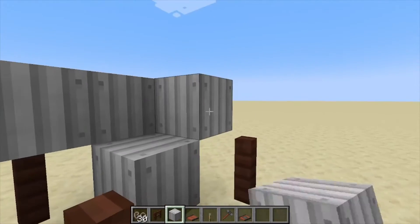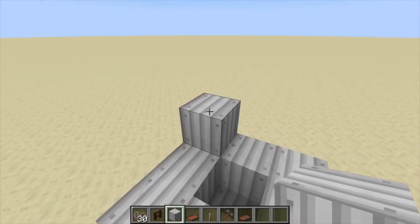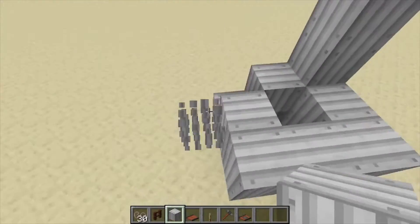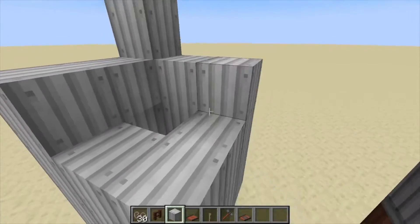Surround it with some more iron sheet metal like that, and we're just going to go up six blocks from here — one, two, three, four, five, and six. Then fill this in; the sixth layer is going to be completely filled in, so don't leave the center open.